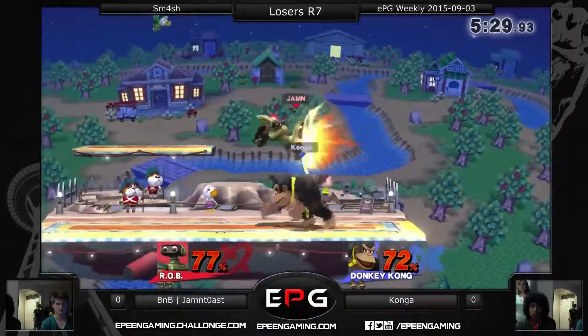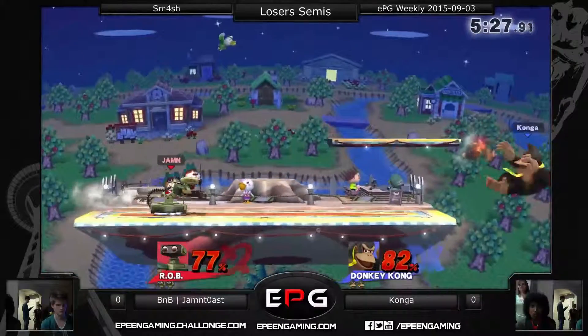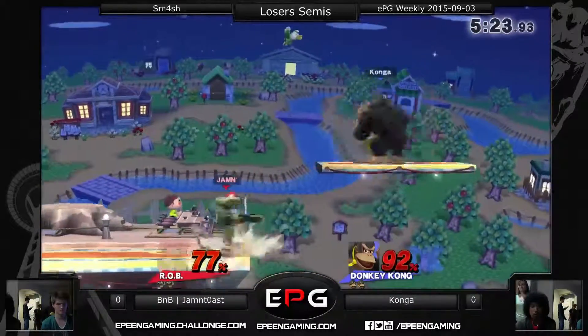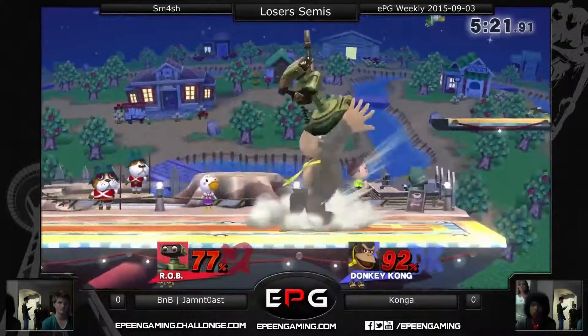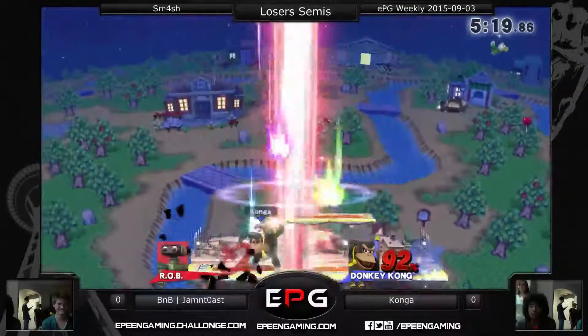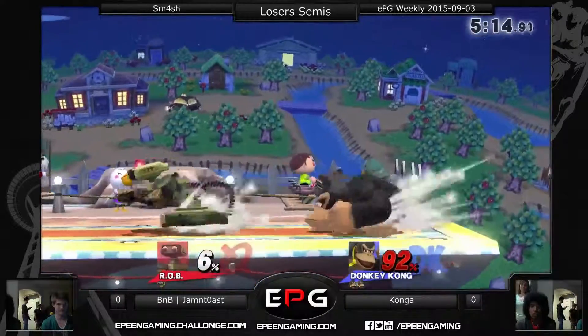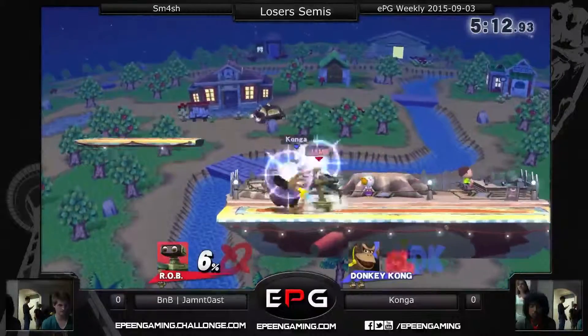Tries to go for the neutral air again — he likes that neutral air. That up-air against a heavy character like Jammin' Toast, he's going to be able to recover from a passing Konga. Back air. Up-throw, up-air. That just kills so hard. What does Jammin' Toast have right there, like 100%? What is Donkey Kong's head made of?